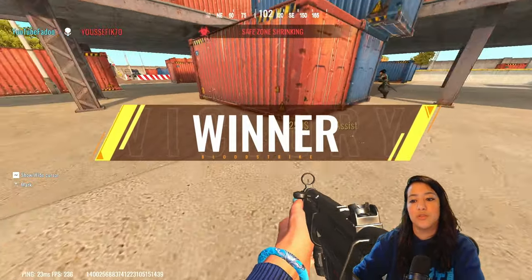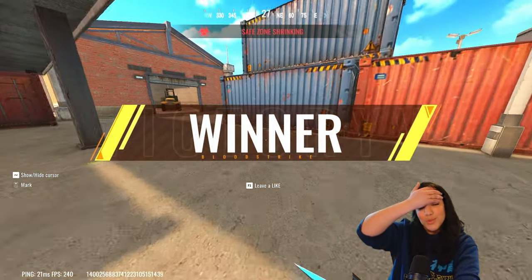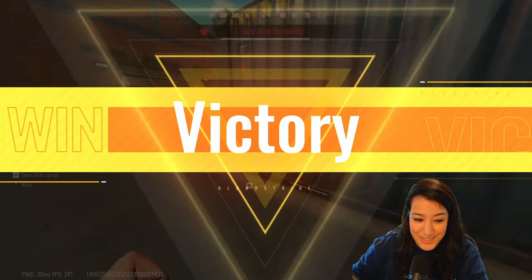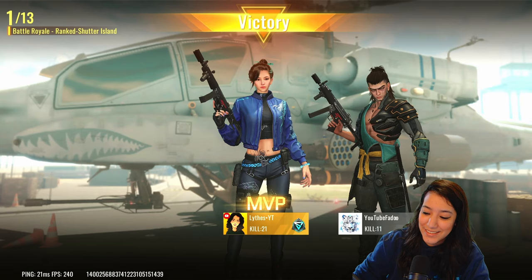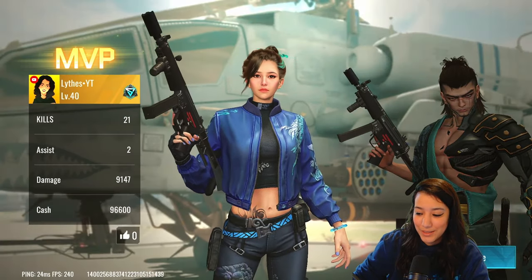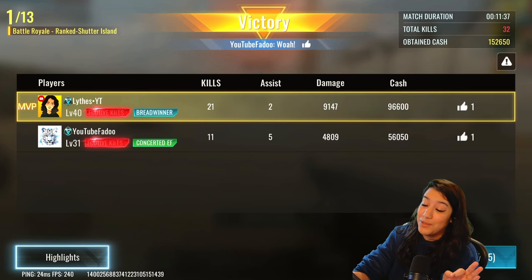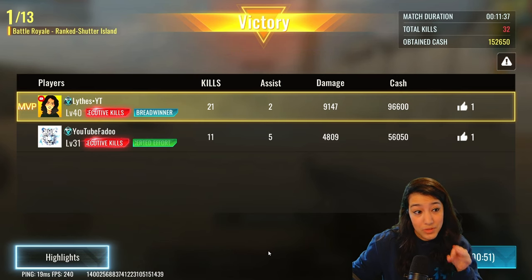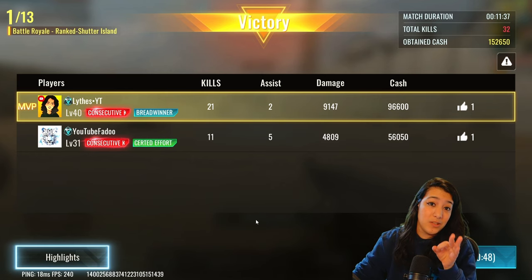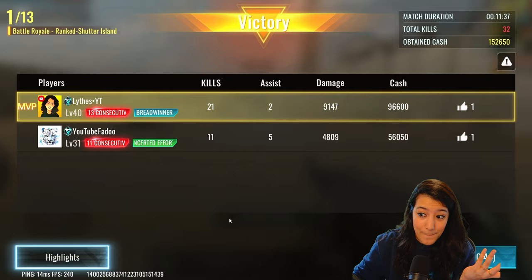Nice bro, GG's! Dude crazy game, let's go baby! The MP5 is crazy bro, it's too strong. Oh my god — 21 kills, 9k damage! I'm telling you guys the MP5 is gonna be really really meta. It has very high damage output, high fire rate, and if someone pushes up on you, you can just shred them. This was the ADS build by the way — I haven't tested the hip fire build yet, but I imagine the hip fire build is gonna be even more crazy.